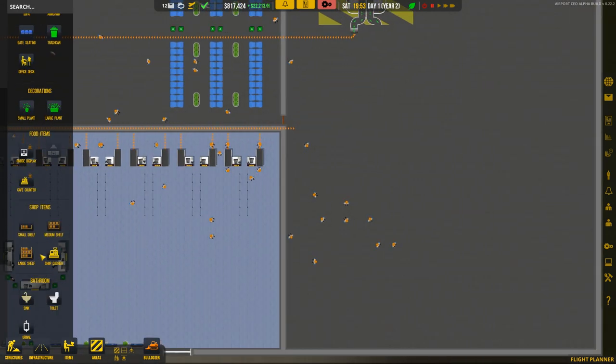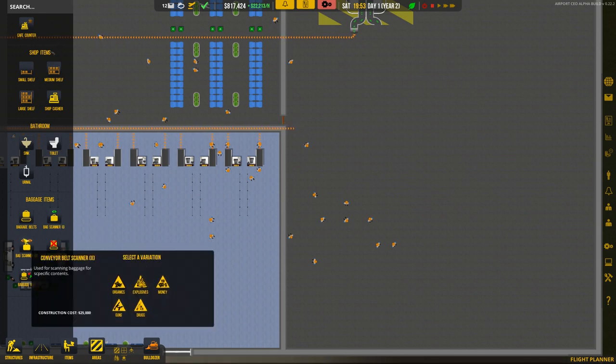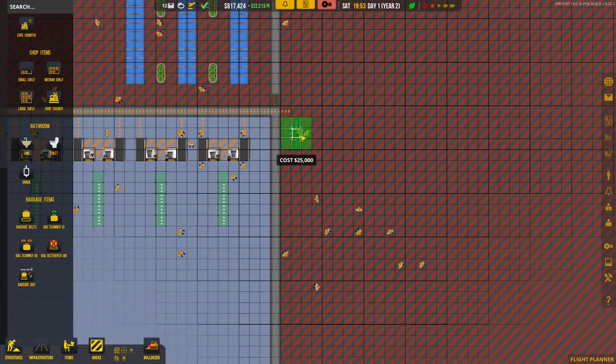In order to check baggage we need a baggage scanner — there's one there, and then a more advanced version that scans for organics, explosives, etc. It was really bugged out in the last episode, but we managed to fix it. So we'll go for the conveyor belt scanner — we've got organics, explosives, money, guns, and drugs — and we're going to scan for every single one of them.